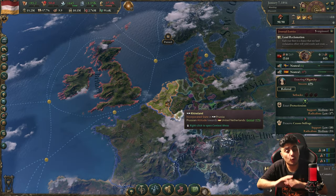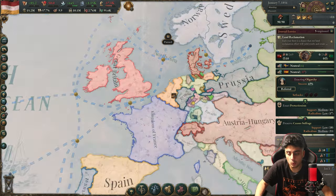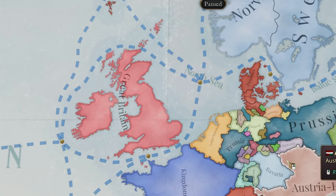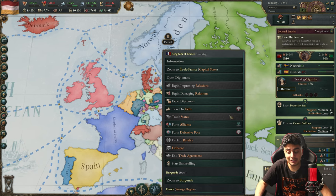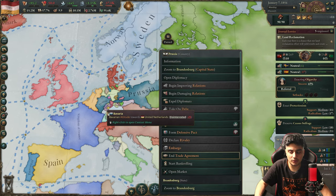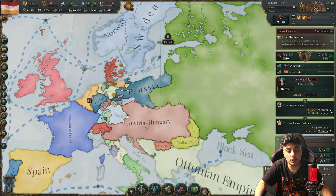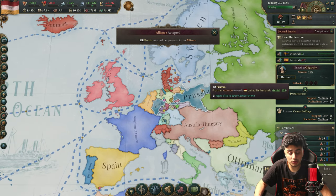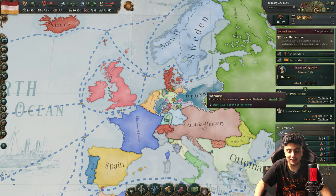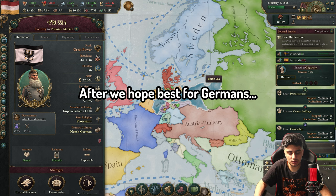Twenty years in and I've had zero allies the entire game. I was planning to ally Great Britain but they didn't like me. Now I'm going to ally Prussia without any obligation, hoping that Prussia will form the North German Confederation and maybe Germany, making them a very powerful ally. Even in its current state, Prussia is pretty strong.